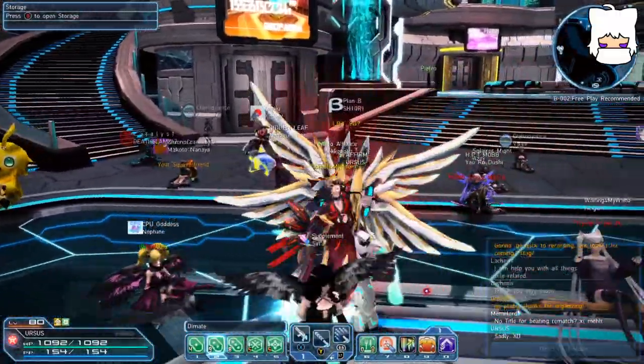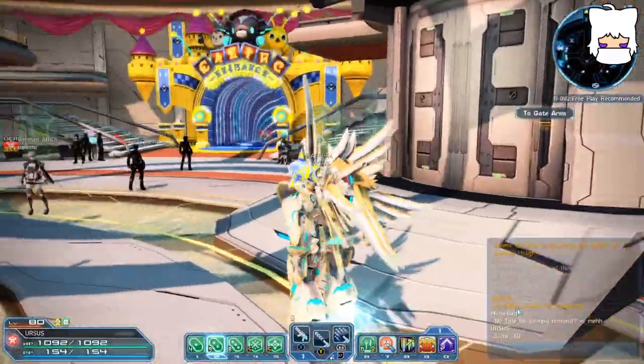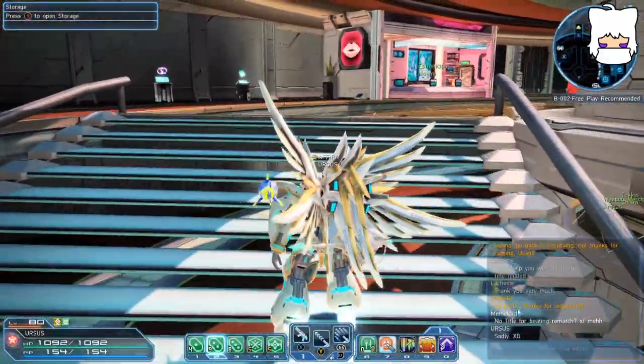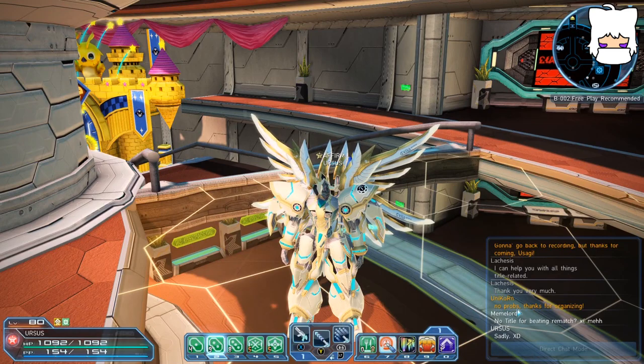For example, my character here, Ursus, has a very limited Will of the Wisps blue consumable appearance item that I would much rather have had on Amhara, but as I was newer I assumed I would be able to use it later on another character. That was my mistake and I've learned from it, but hopefully you won't have to learn from it too.